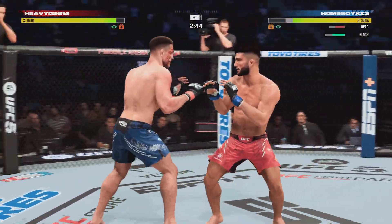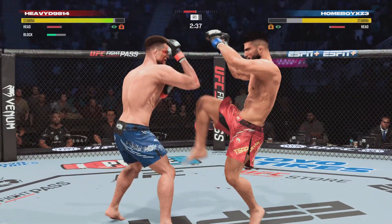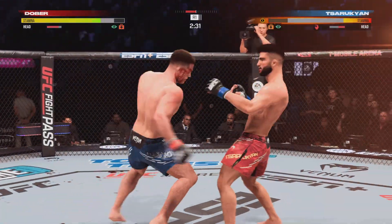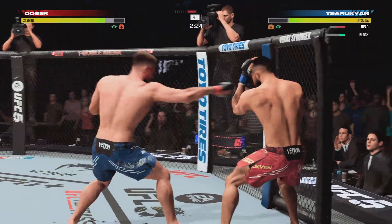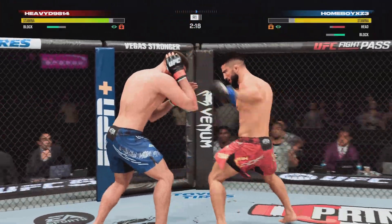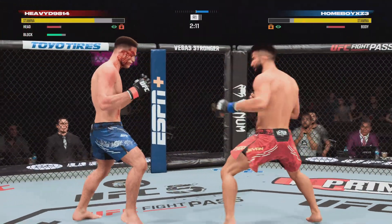Sarugyan's strike attempt there is blocked. He's rocked. That was a beautiful hook — it landed perfectly and hurt his opponent very badly. Big right hand lands! Nice body shot.